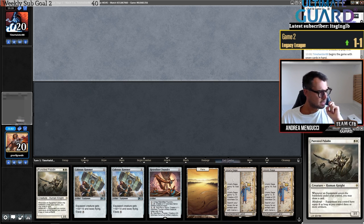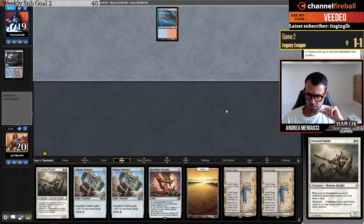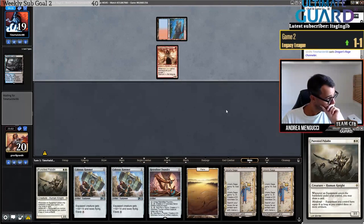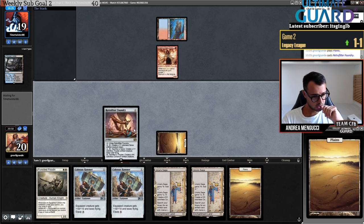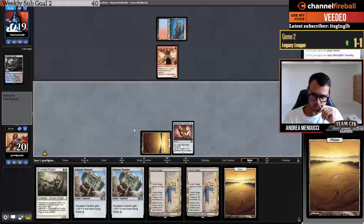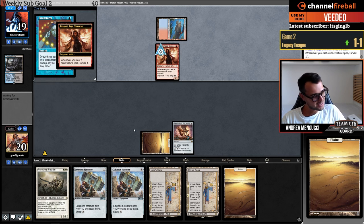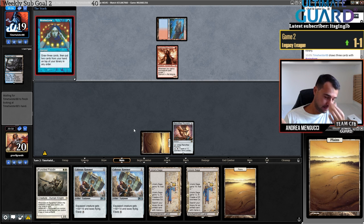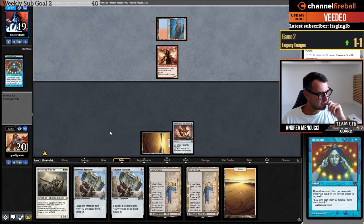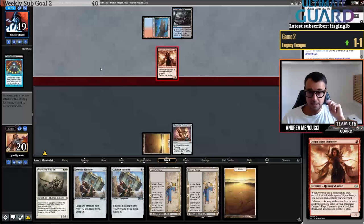What about this hand? I think it's a keeper — Saga and a bunch of lands. I usually keep those even though they possibly have Meltdown. Main phase Brainstorm from opponent — usually looking for lands — they find the land. I'll go Saga and make a token with the Foundry, then talk about Saga. These Legacy decks play four Bolts, one Brainstorm — more Brainstorm spells.